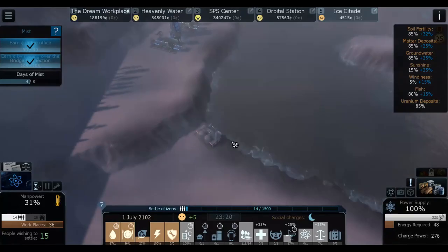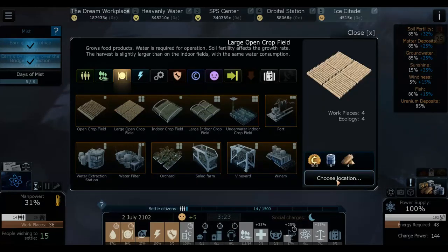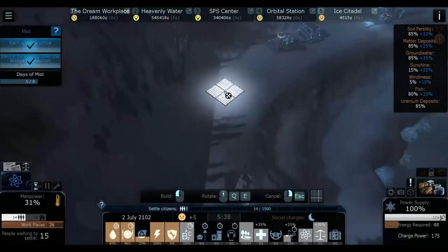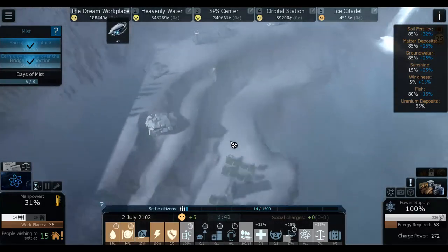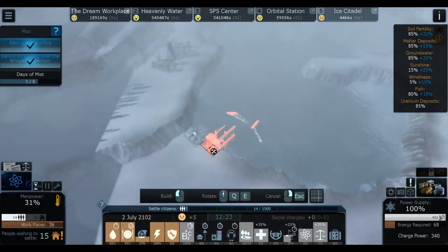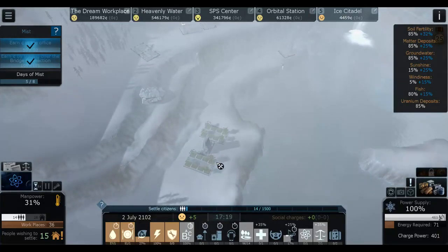We need to build a food source. We have fairly good food here at 85%, so I'm gonna build large open crop fields somewhere close to storage - maybe here. I'd also like to have a fish thing to make people happy, so let's put a port right next to this water station. I know we don't have many people to house yet, but that's okay.